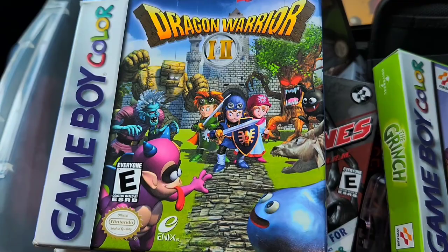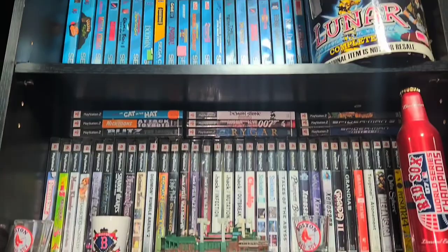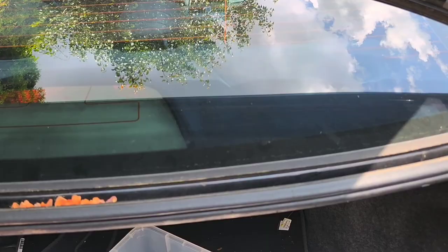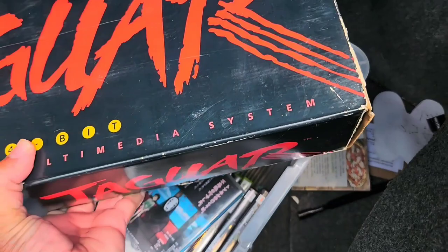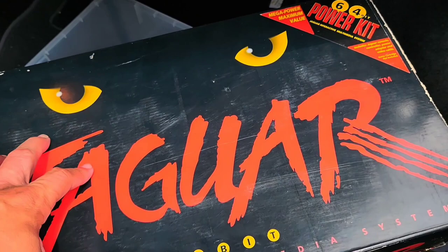And now the pickup of the week. So this was a Facebook deal — cost a lot of money, $350. I picked up this Alien vs. Predator, which goes for about $150 complete. And then I picked up one of the things that I wanted for a very long time — it's one of my top 10. I have a little list of my top 10 things that I want. It is the Atari Jaguar complete in box. It does have a couple of blemishes, but I really don't care — it looks great to me. Excellent, excellent pickup for me.